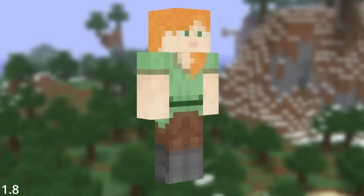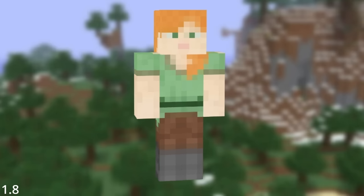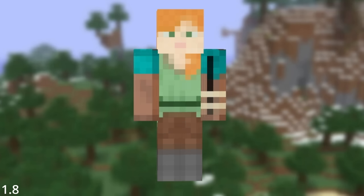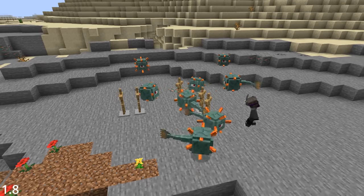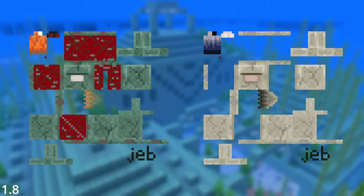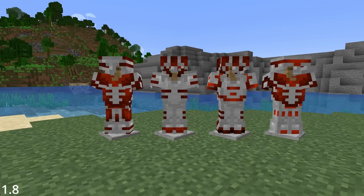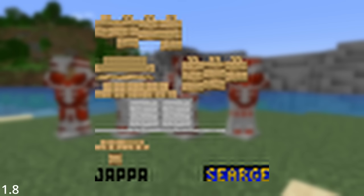Speaking of Jeb_, the Alex skin modeled after his luscious locks was added to the game with a secret second layer. Toggling the opacity of this model would reveal parts of Steve as well as a pair of glasses. This was also the time when Mojang developers decided they wanted to start hiding their own names in textures of the game. Jeb signed the Elder Guardian and Guardian, and Sarge signed the armor stand. A little later in 1.14, Jappa would revamp the armor stand texture to include his own name alongside Sarge's.